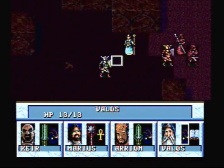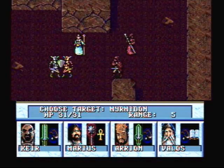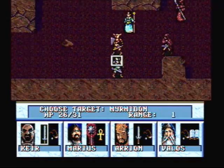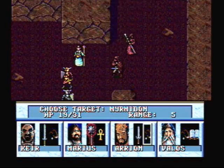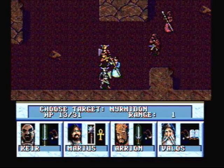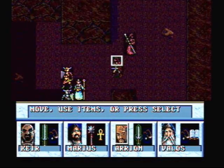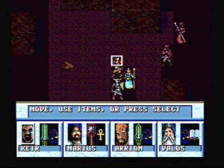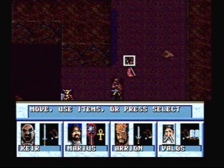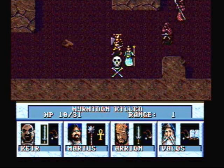He's a pretty tough fighter with a lot of hit points. I don't like to use my mage spells in the first part of this battle — I always save them for the second part. He's only got ten hit points left — can somebody hit him? An excellent move for Kier, and the fighter goes down.